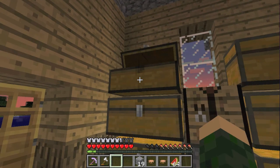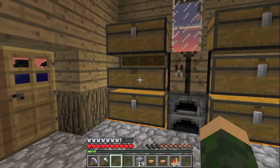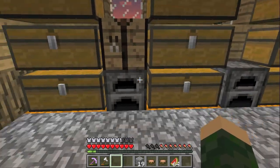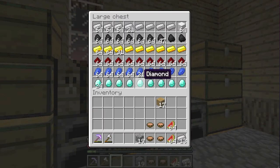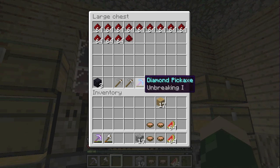I've got a few dungeons raided. Collecting dirt and stone for the islands. Cobblestone, always useful. A little iron. Plenty of redstone.